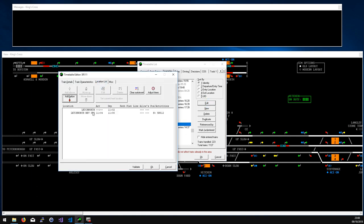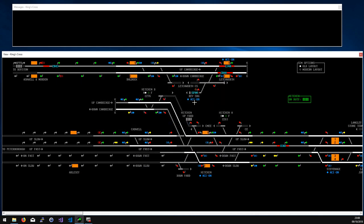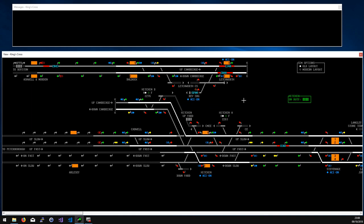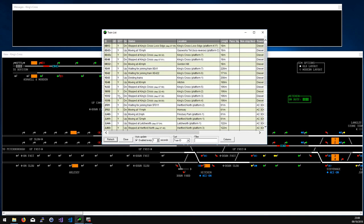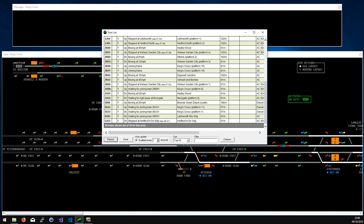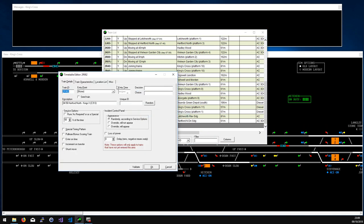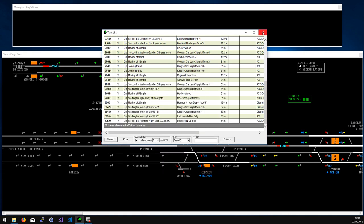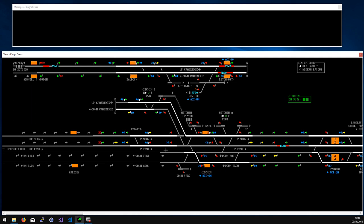F4 brings up the timetable editor. If you can tell from it that a service starts from Letchworth, you might be able to work out where your service needs to go. If you think a description isn't very helpful, you can edit it yourself. Press F2 to get your list of trains — you can see how many there are already at 7am — right-click a service, edit the timetable, and in the description change it to something like 'Hartford North Carriage Sidings to King's Cross.' Save it and next time the description will be easier to understand.